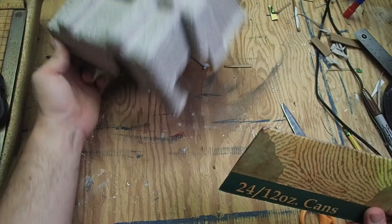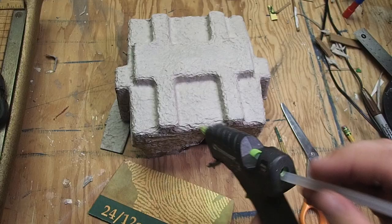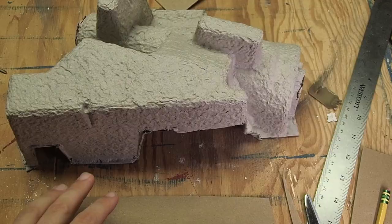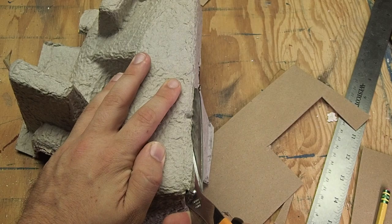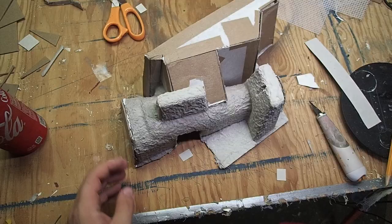Once you have it cut out, do a quick dry fit comparing it to the wall to make sure you cut it correctly, then grab your hot glue gun and glue it all in place. You're going to need a lot of refills for your hot glue gun while doing this kind of project, so make sure you've got plenty of extra glue sticks on hand. However, it won't be so easy for all your pieces — over at the pump house, there's a little bit of a weird angling gap between the two sides of the wall, so I'm just going to cut out that part and replace it with cardboard.